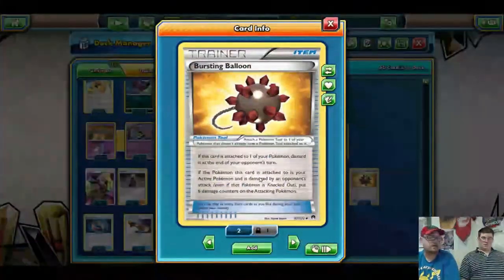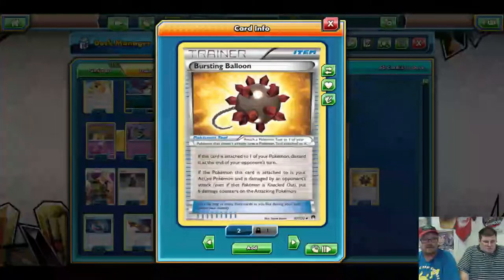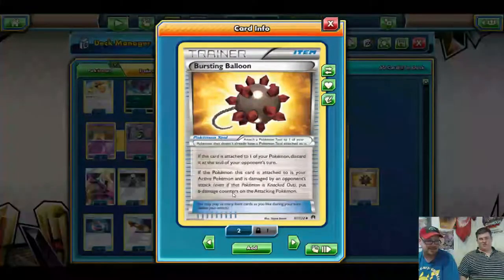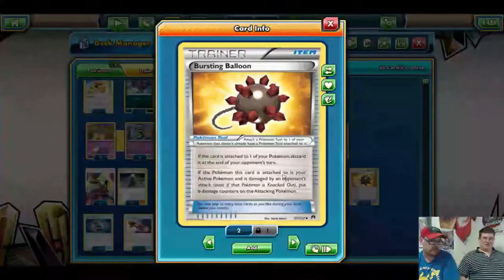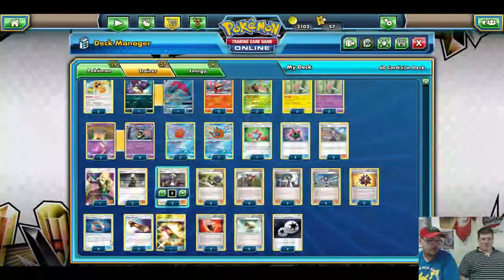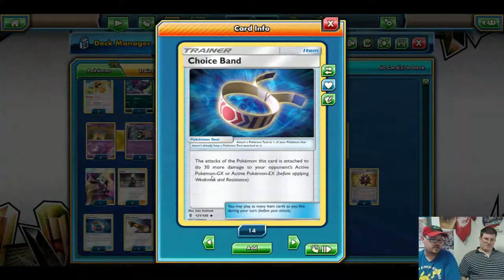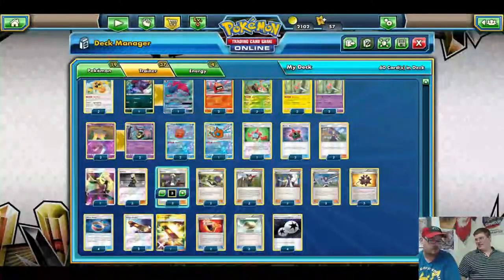Now we start getting into the tools. We run three Bursting Balloon — because we don't have four — and if the Pokemon this card is attached to is your active and is damaged by an opponent's attack, they take six damage counters. If it's not triggered, it's discarded at the end of your opponent's turn, so that's a tool in the discard. We also have four Choice Band because we're wanting to hit as hard and as fast as we can — 30 more damage to GXs and EXs is always a good thing.